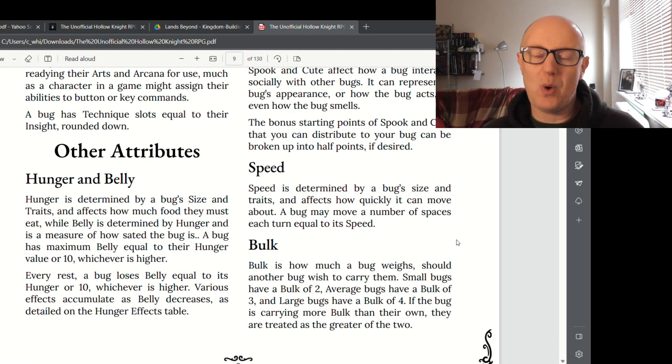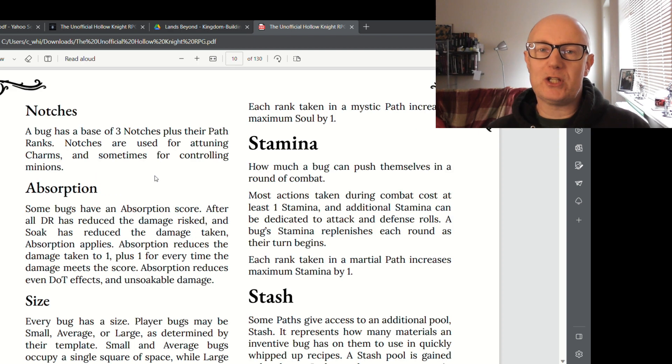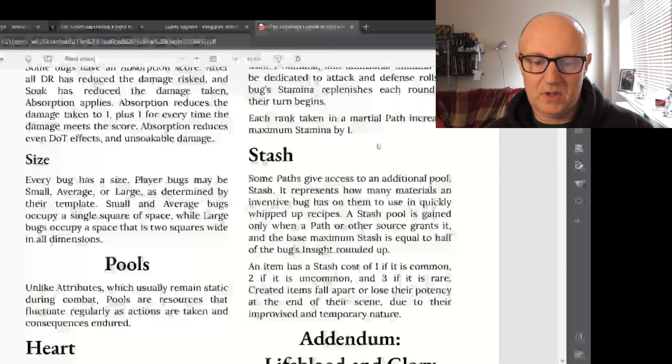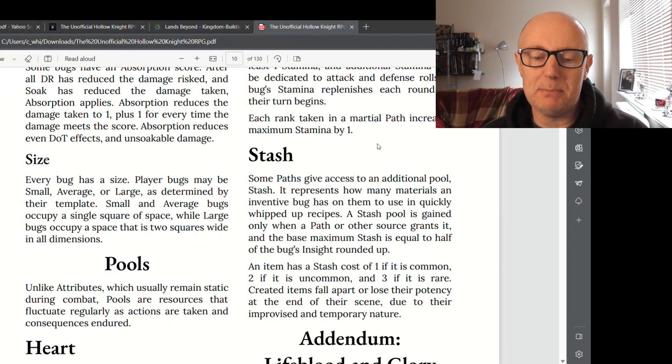Your speed is actually measured in squares rather than feet because you're so tiny. Notches determine how many charms you have, which are a bit like expending spell slots. Heart, Soul and Stamina are pools which fluctuate as the game goes on. Heart pool is used for things like damage, Soul is mana for spells, and Stamina is used for extra effort put into an action. Finally, Stash is how many materials a bug has on them to use in quickly whipped up recipes.